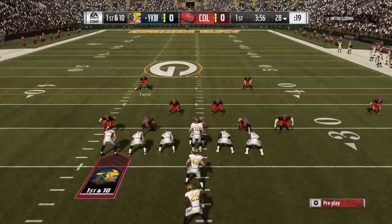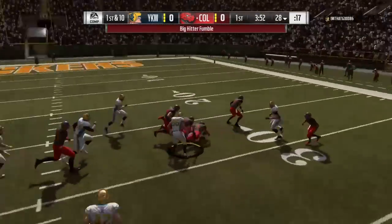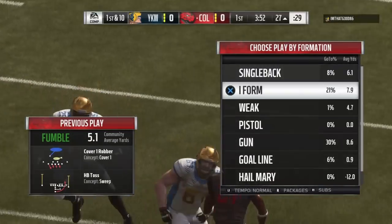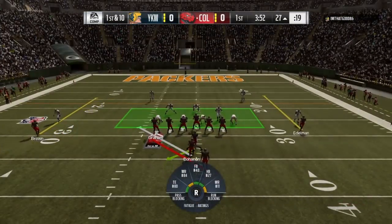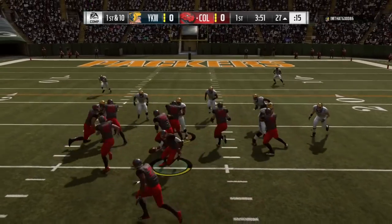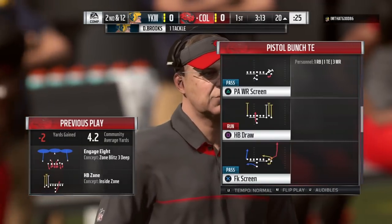Here we go — we're going up against another legend team. He's got a pretty good team as well. He's going with the toss. I recently picked up the Lions defensive playbook courtesy of Turbo, and first play with it I'm getting that fumble. I also picked up the Saints offense — Casual Gamer told me about the Saints offense and I really enjoyed that one.